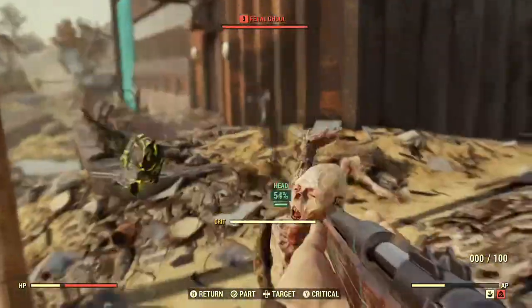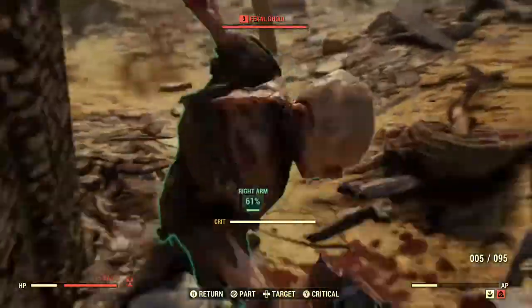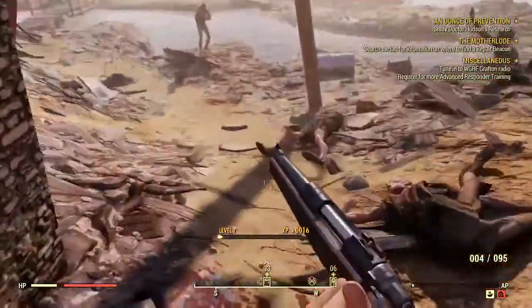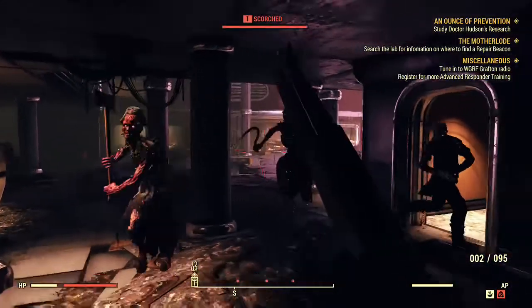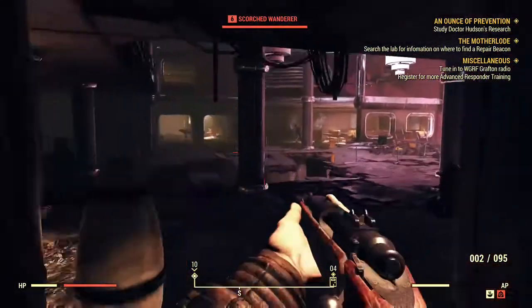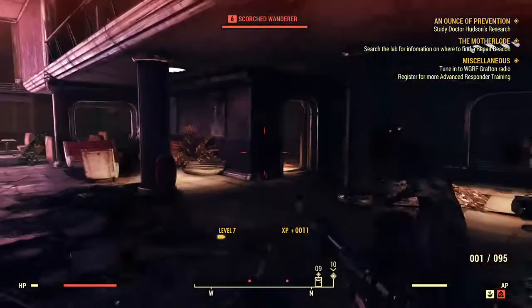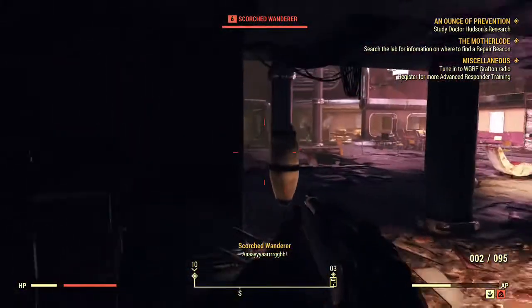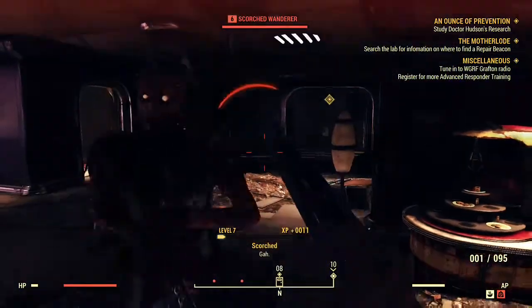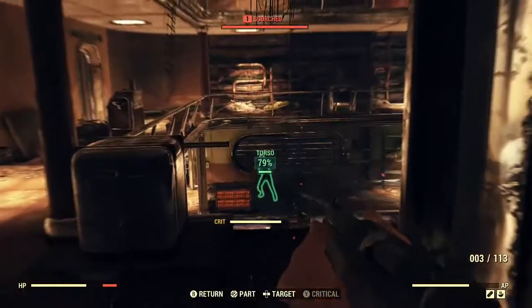The VATS system in Fallout 76 is a little bit different. Instead of slowing down time and letting you specifically choose where you want to aim your shots, in Fallout 76 combat continues at its normal speed, but you can still choose where you want to aim your shots. This is done, at least on the Xbox One, by pressing the left bumper and then clicking the right analog stick left or right to cycle through the different body parts.